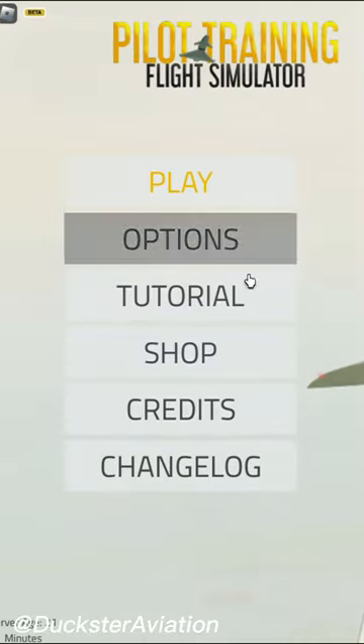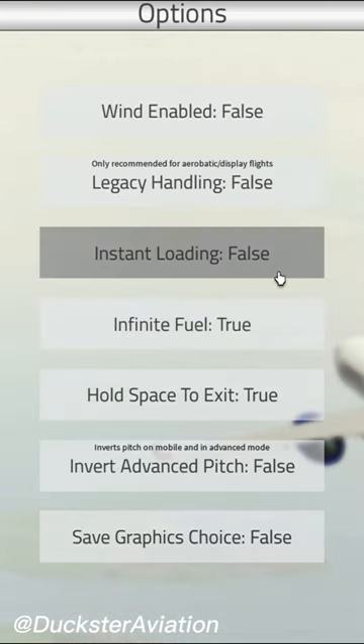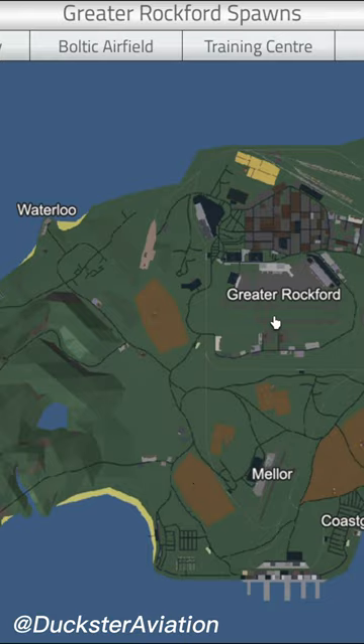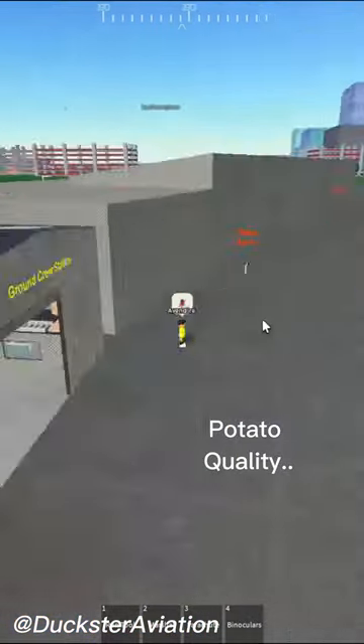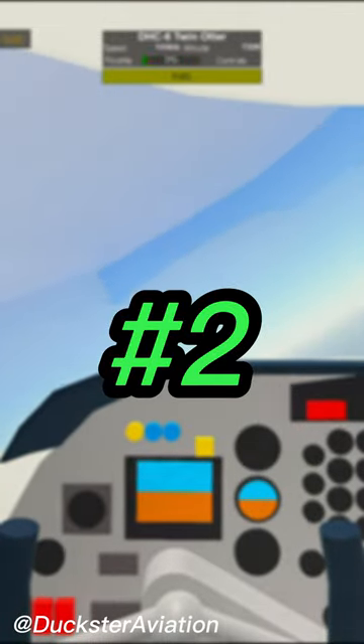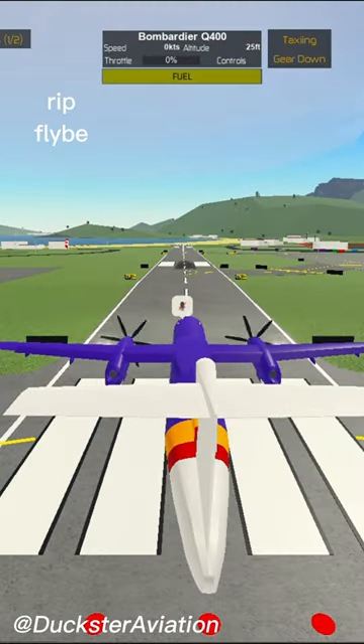You can remove the loading screen by heading to options and setting instant loading to true. Now when you click on an airport you will spawn almost instantly — no more waiting.